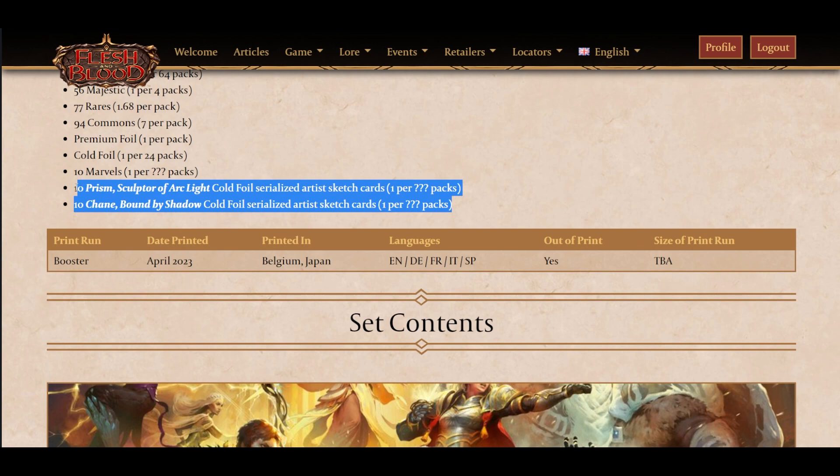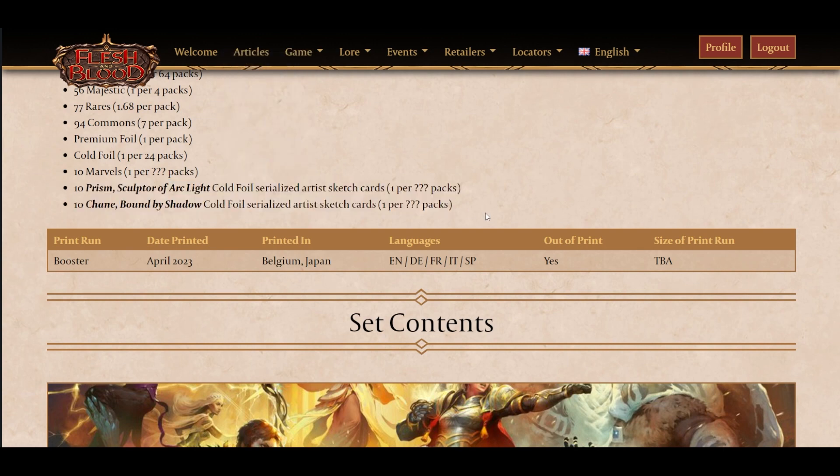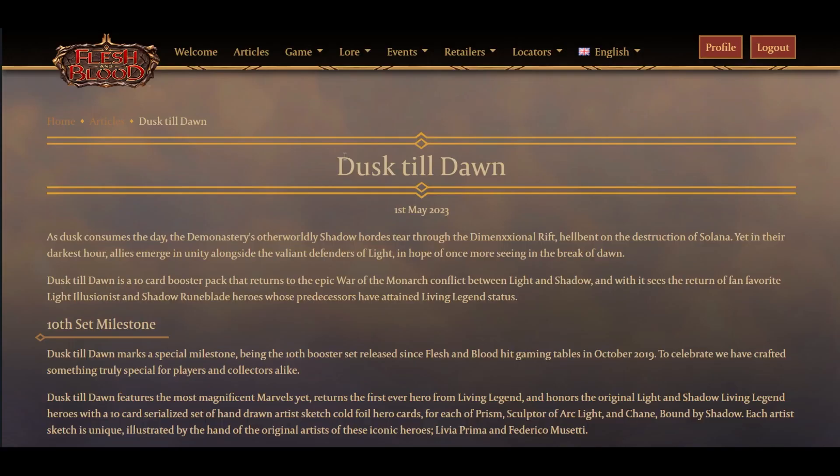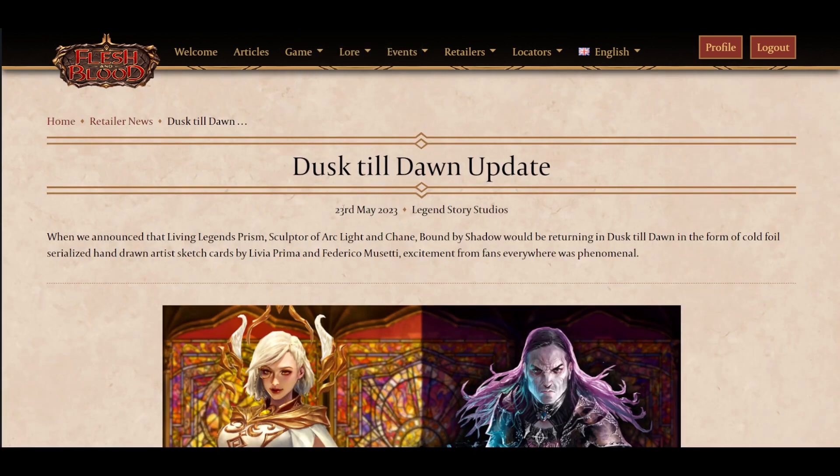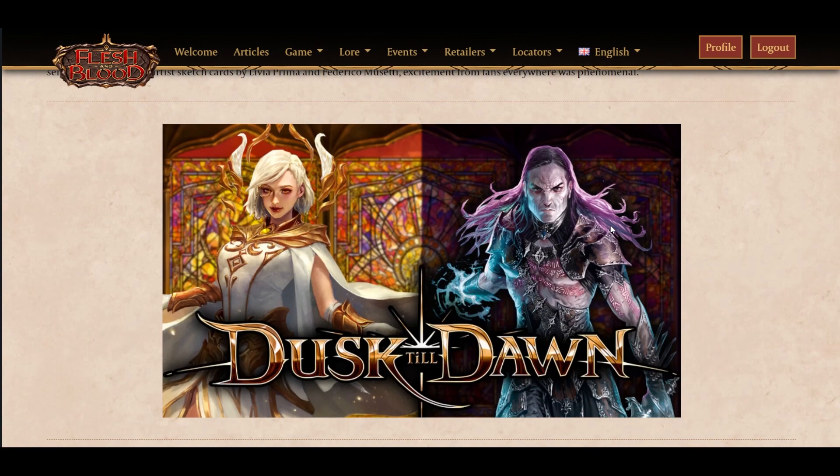What does this mean for the serialized arc cards? A big thing I always want to be is objective. The Dust of Dawn article revealing the set came out May 1st. In this article, the serialized arc cards were emphasized to only be in the Belgium printing of the product. It wasn't till the 23rd of May that we got the update regarding serialized arc cards and their placements into the Japanese printing.